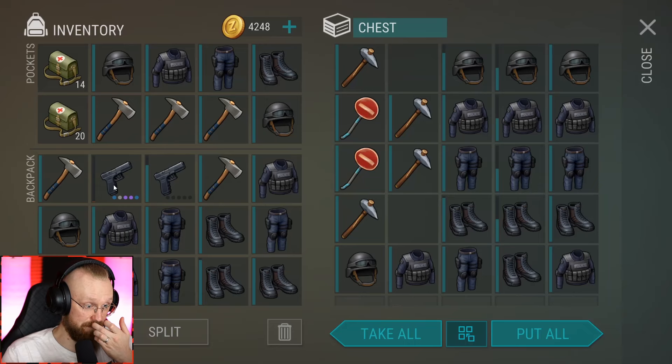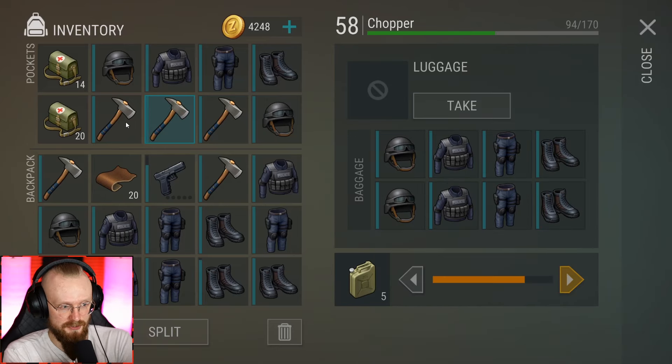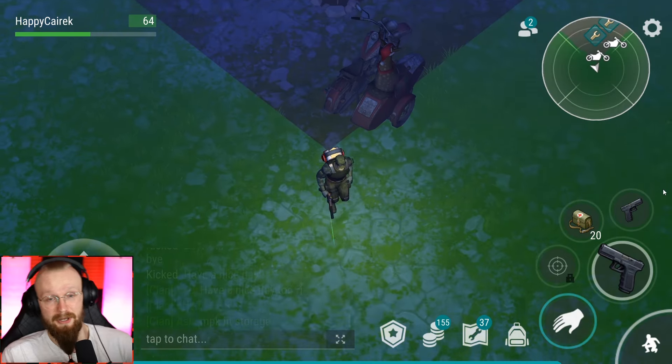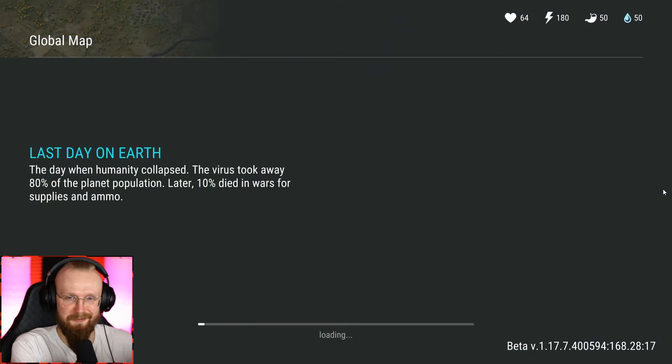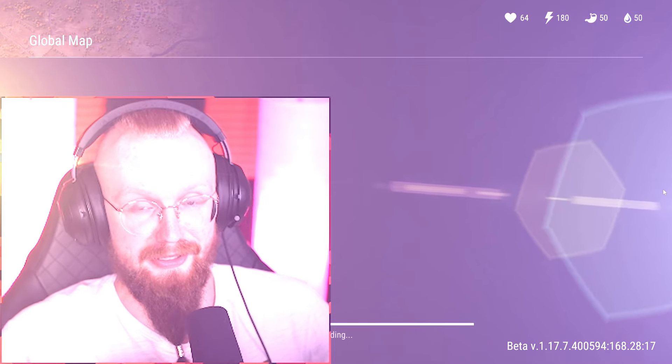I'm also gonna drop my broken Glock here. This is the loot that I'm bringing with me. I do know that some of you are screaming right now — delete those hatchets — but in my scenario those hatchets are a bit more worth it than those SWAT sets. So this raid gets IX approval. I love that raid.